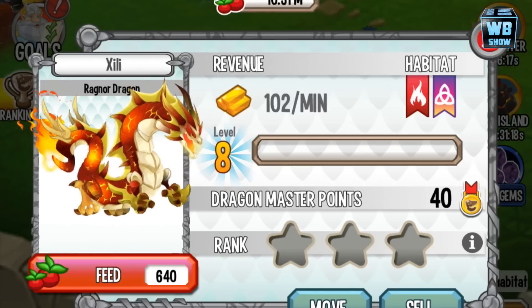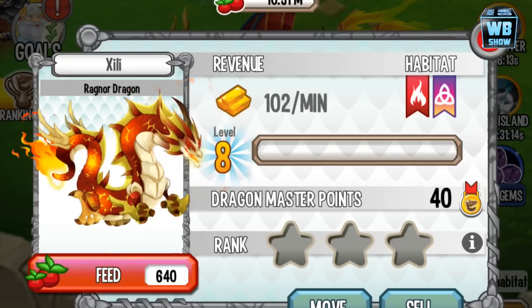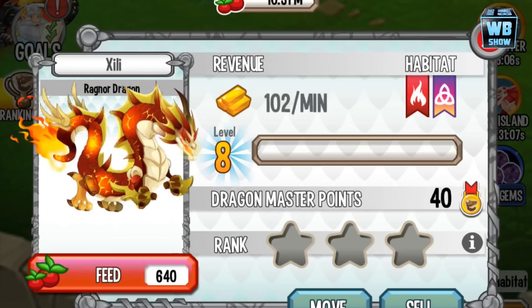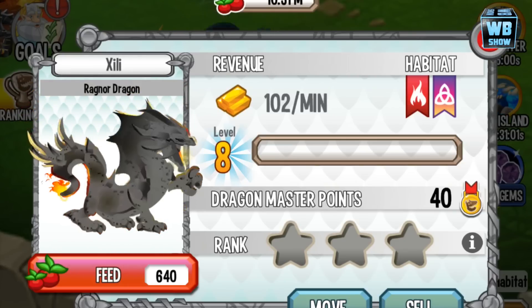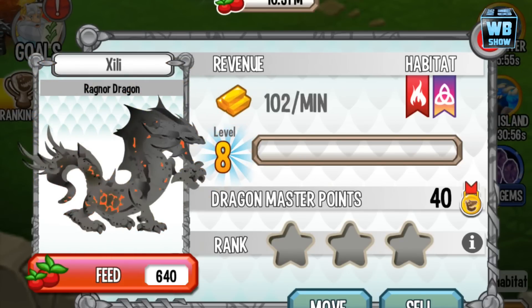There it is. Luckily, we were able to get it — I'm happy about that. Although I'm not happy about the requirements of the event, I'm happy that I've gotten this dragon. That is pretty much it for this video — that is how you get this dragon. Unfortunately, you can't breed for this dragon like all the other event dragons. You can only obtain it through the event.